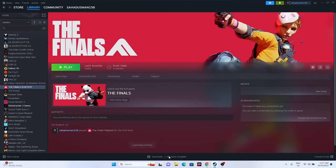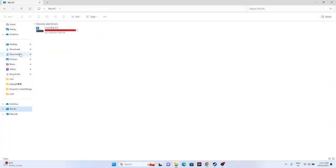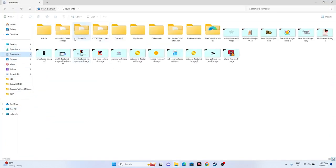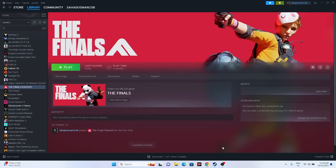Next, delete the saved game file. Open File Explorer, navigate to This PC, go to Documents and look for The Finals folder. If you can't find it there, check the My Games folder. Delete The Finals folder — keep in mind you will lose all your game progress, but after deleting it, close everything and try launching the game again.